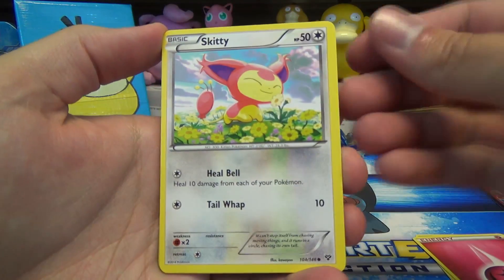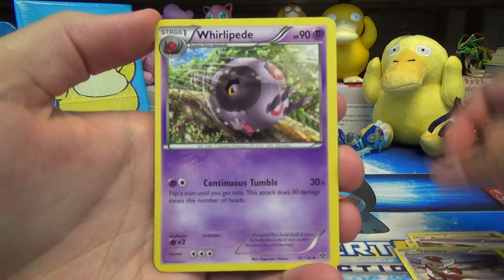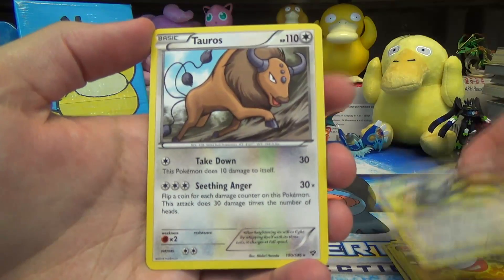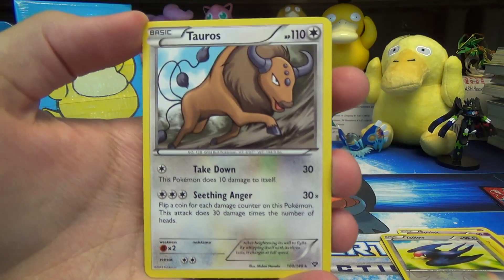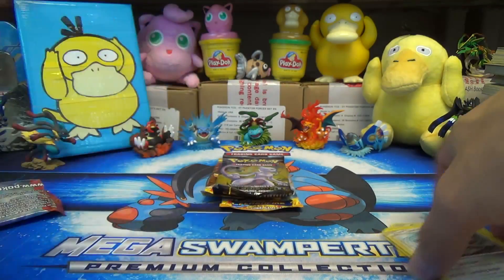Weedle starting it off. Fairy Energy. Skitty — oh, so cute. Spoink. Poniard. Whirlipede. Cassius. Electrode. Taylo Reverse. And a Tauros with Takedown and Seething Anger — he doesn't look that angry. I guess that's not exactly a smile, but he doesn't look like he's seething with anger. Anyways, we'll move on.